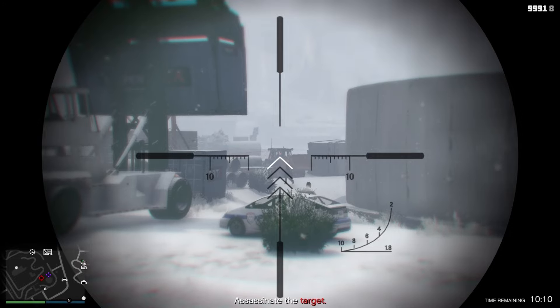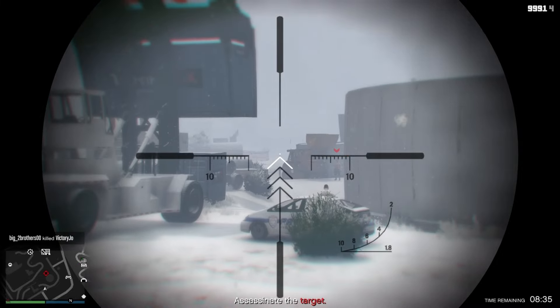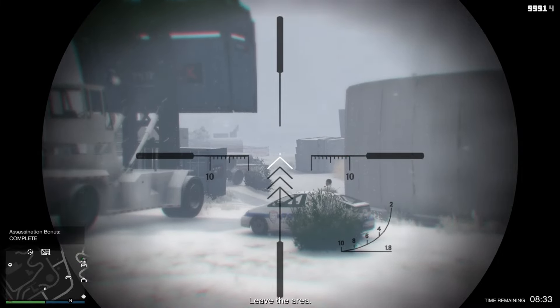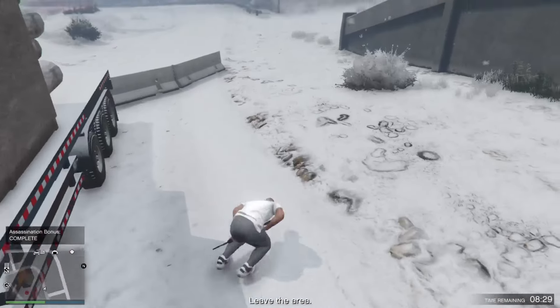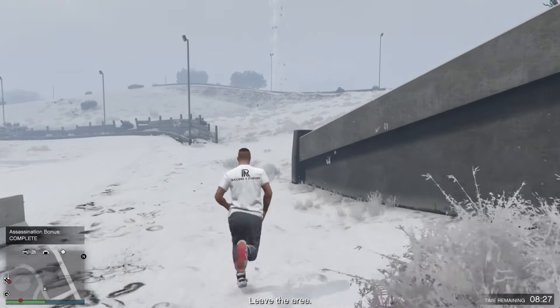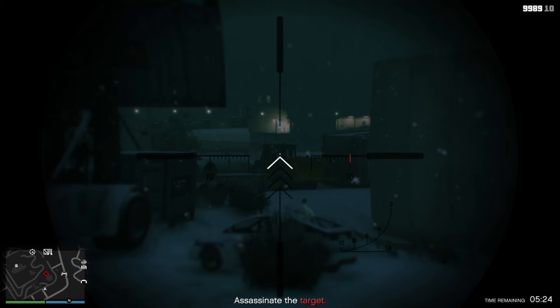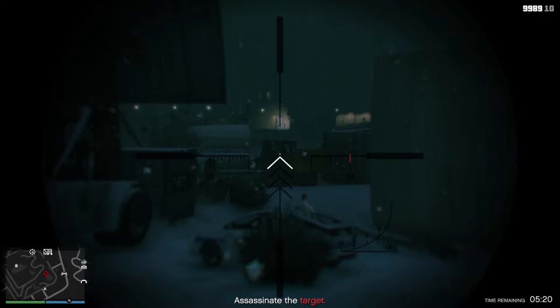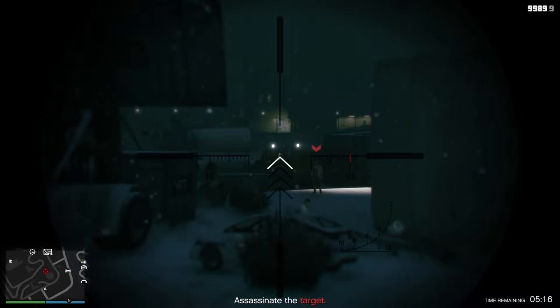With the bulldozer that has a driver in it, make sure that you have a good angle on it, because you will have to shoot the guy when the target walks in front of it. Over here you can see it — the target stops in front of the bulldozer, I shoot the guy, the bulldozer goes crazy, and it kills the target. You will also see the bulldozer moving a bit, which will tell you that there's someone inside. Make sure you have a good shot on the guy inside and shoot at the right moment when the target is in front of the bulldozer.